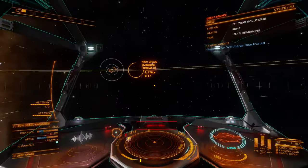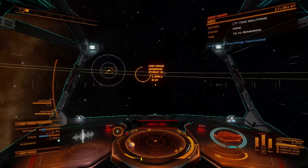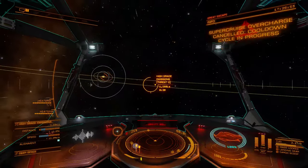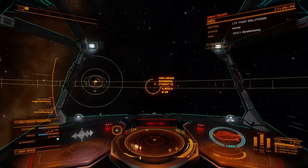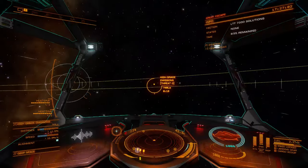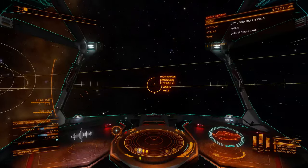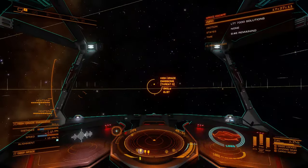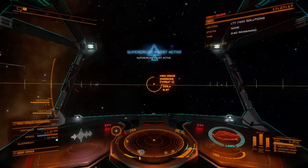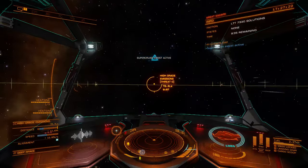Traveling between the stars of binary systems is one of the most time-intensive activities in the game, with the Hutton Orbital run being the most common example — over an hour of non-stop flight to the most remote outpost in the game. Unfortunately, this distance is far too great for any ship to cover in a single SCO cycle, though I imagine this feat will be highly sought after going forward. It's possible advancements in this technology will eventually enable single-jump transits, but we aren't there yet. This does not mean that the SCO drive is useless for deep space travel, only that it requires commanders to be more strategic about when and where they choose to use it.